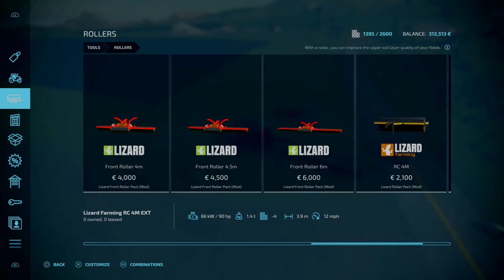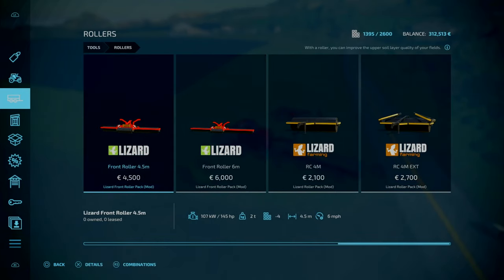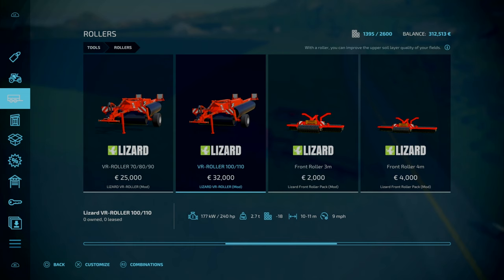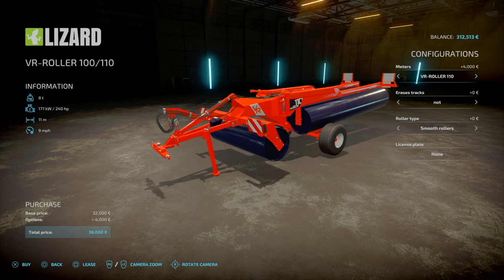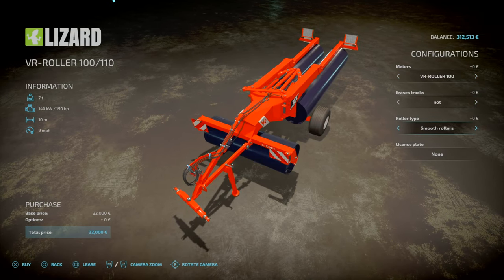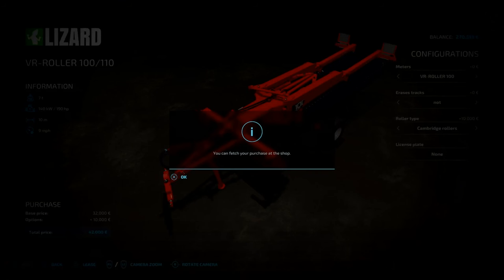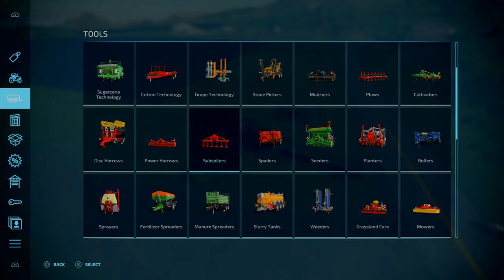Next, we're going to need a roller because I want to get some yield bonus up. We'll go with the front roller pack. All the mods I'm using will be linked in the description. Let's look at these — 240 for 11 meters. Let's stick with a 10 meter one, go with a Cambridge roller. Purchase that. Next, we're going to need a mulcher before we can do any drilling.